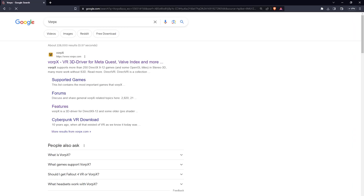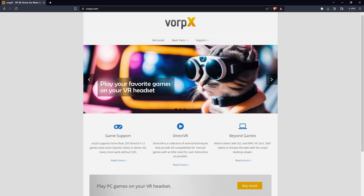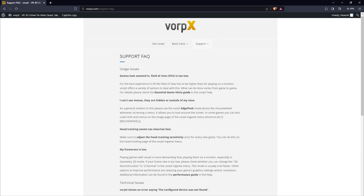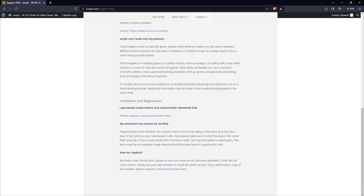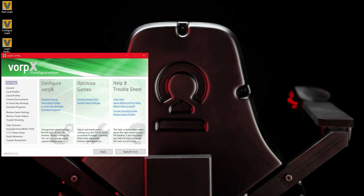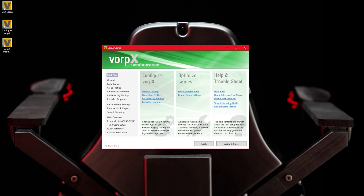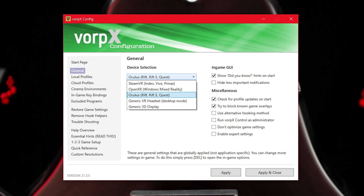The last mod we will cover in this video is WarPix. It is available for purchase on the WarPix website. We recommend you check out the FAQ and basic facts panels on the website before digging in. Once you download and install WarPix, you will find three icons. Double-click on Configure WarPix, and you will be greeted with this screen. Select the General tab, and in the drop-down menu, choose the headset you will be using to play.